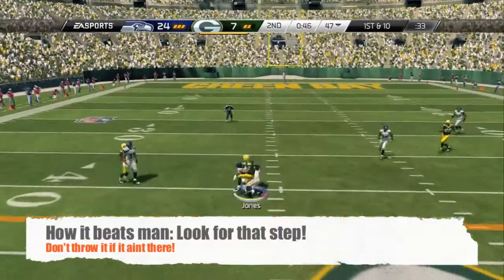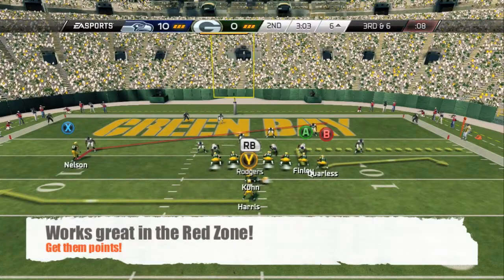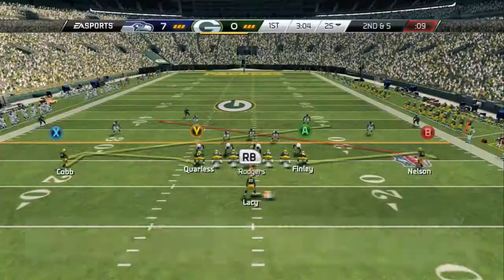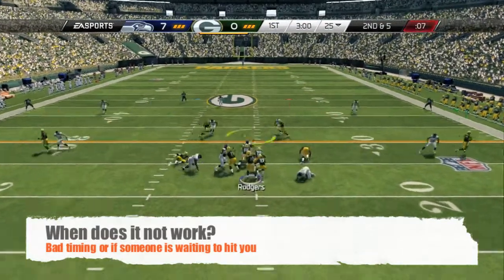So how does it beat man? You gotta look for that step look — RB is open there. All you need to do is pass lead to the outside. It also works great in the red zone. Typically with the pass lead, it's up to you to decide: you can pass lead up, or you can do no pass lead.